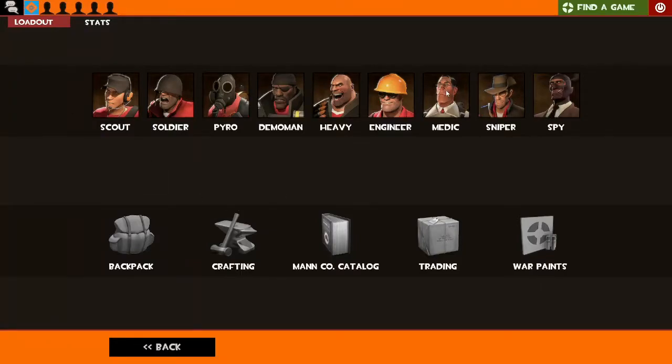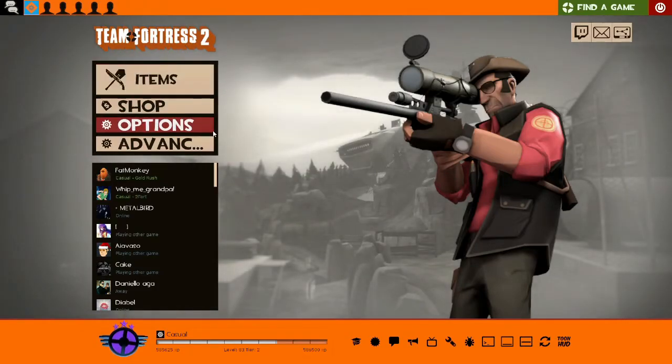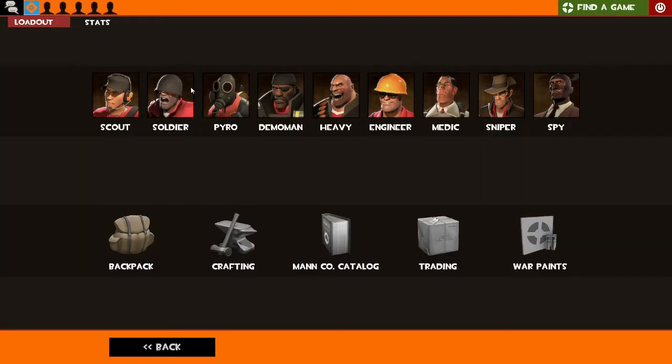Hey guys, Calibre here with that video that might have come out on Wednesday but never quite did because I'm a bit slow. Here's my new HUD, the Toons HUD that I said I was working on. I don't like the orange so I'm probably going to change that. Today we're going through my loadouts — something I've done for the last two years. It's a short video showing the TF2 loadouts I typically use.